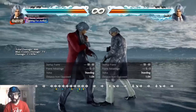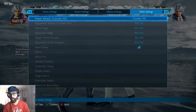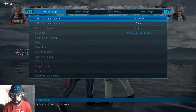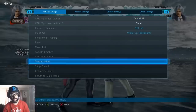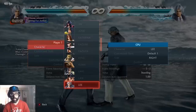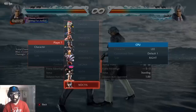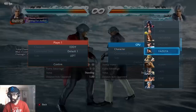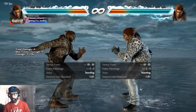Lee is a poking, counter-hit fishing, spacing character. He's not a character you want to play if you want a 50-50 style — his offense isn't great because everything is big negative frames. Don't play Lee if you want someone offensive or to rush down a lot. He's more of a spacing, keep-out type of guy. You could pressure with him, but it's just to set up counter hits.